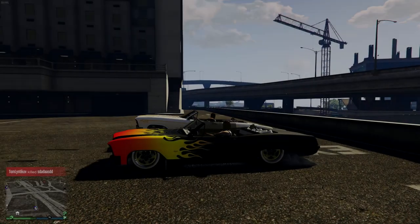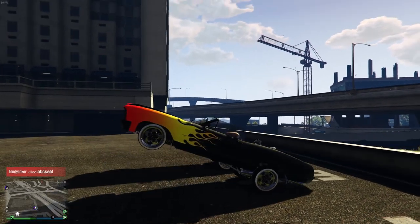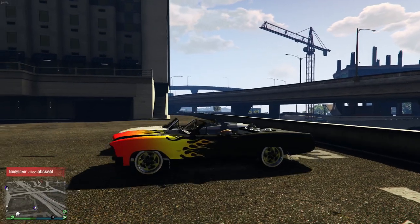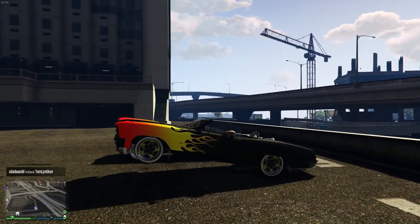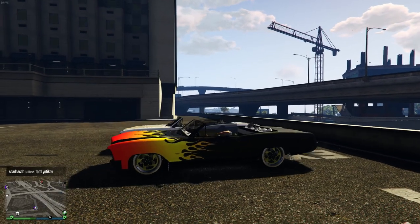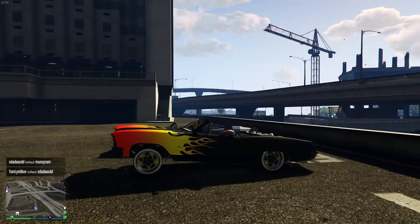Normally when DLCs drop and they include cars, I do a speed test and compare them against all the other cars in their class. This DLC is different because you don't really race lowrider cars, and there's no need for knowing how fast it goes. So what I wanted to do instead is a hydraulics comparison, as I'm sure many of you guys already know.